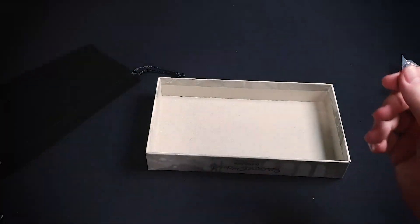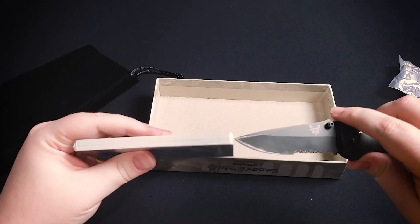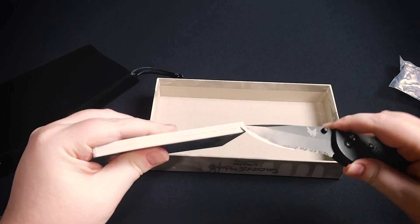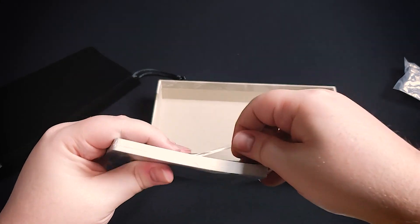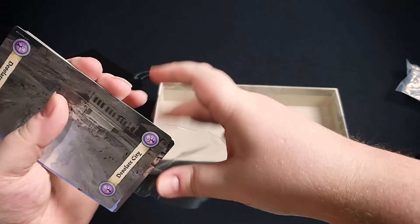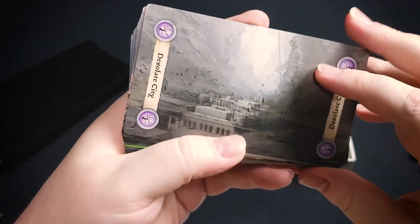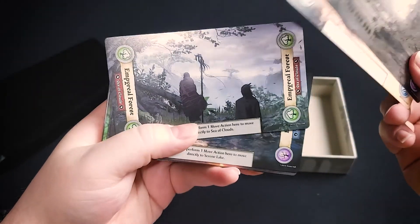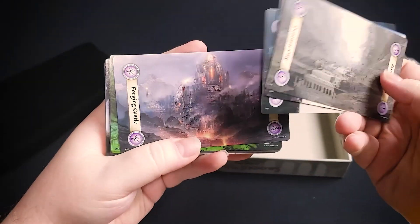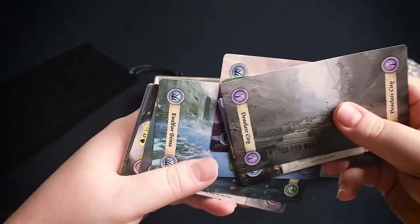Lastly, the upgrade box includes tarot-sized location cards to make things a little easier to read — there is some small text on the base game cards. These are exactly the same cards as in the base game with no extras, so if you don't mind the smaller cards you're not missing any content. You don't want to have to go to five different things to get all the extra content.